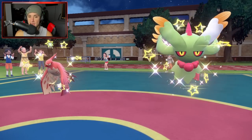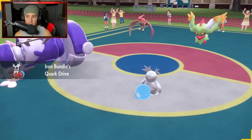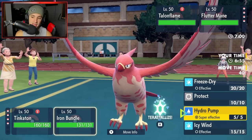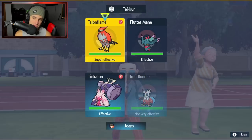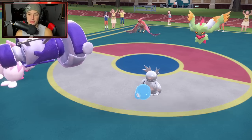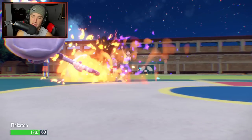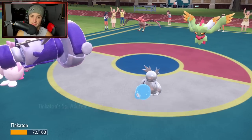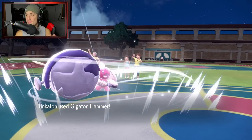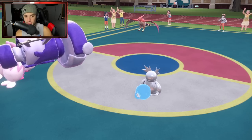It's Fluttermane and Talonflame — I was correct. Talonflame might protect, and I'm thinking of ripping a Gigaton Hammer straight into the Fluttermane. I'm going to Icy Wind this turn one — the Talonflame does not protect. He goes for a Mystical Fire, which drops my special attack, but we soak it. We drop a nice Icy Wind slowing things down. Hydro Pump probably would have been a better play, but the Gigaton Hammer comes in hot. Bang — see you later, Fluttermane. We got a lot of value out of Tinkaton right there.